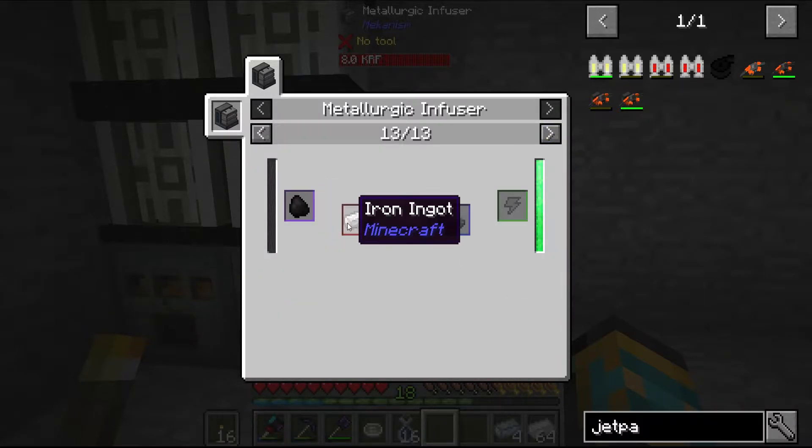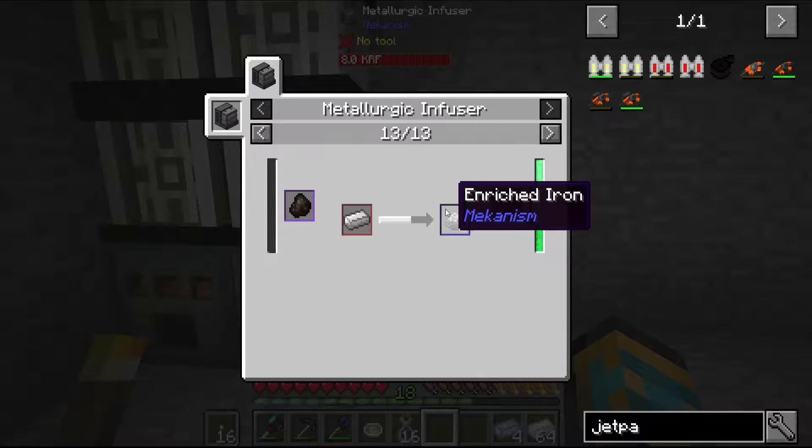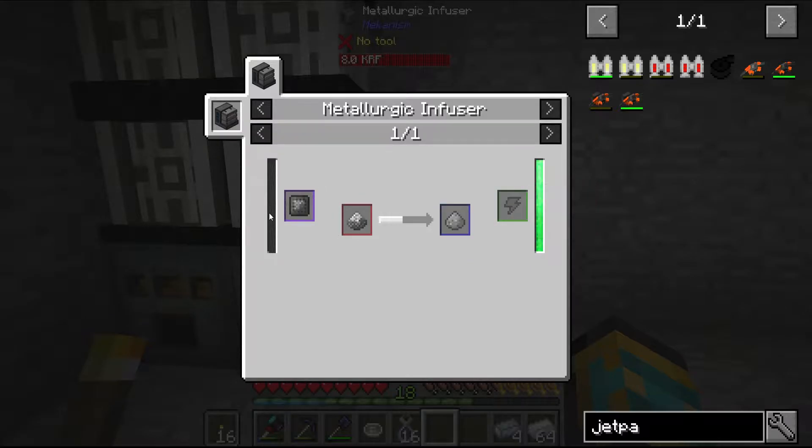So iron and coal makes enriched iron. And enriched iron with another piece of coal will make steel dust.